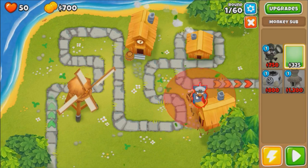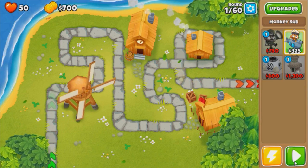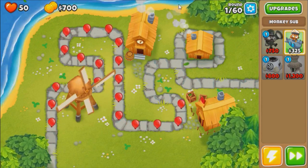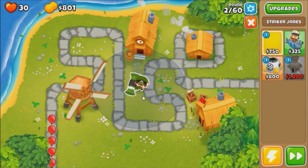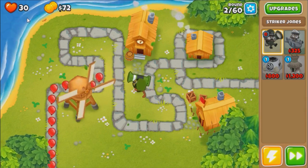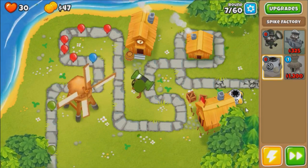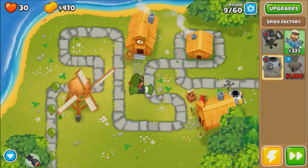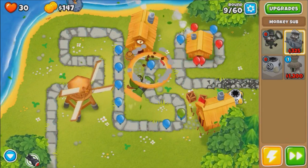Back in our old days, we used to be able to place crates in that spot - clearly the best spot for water towers on this map, but sadly no more. So I think the best way to probably do this is tank round 1 - we have 50 lives at least - and then place Jones on round 2, because I don't think placing a sub on that water on the left corner is gonna help us very much. Jones first and then the Spike Factory after. Of course we'll get to advanced intel later - with Jones on the front it should pretty much give us the range of the entire track.